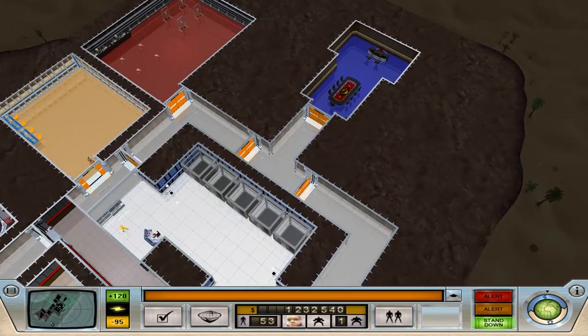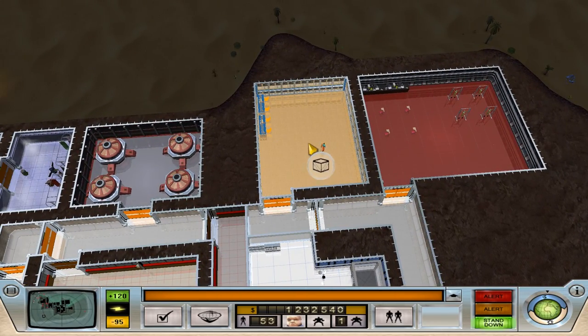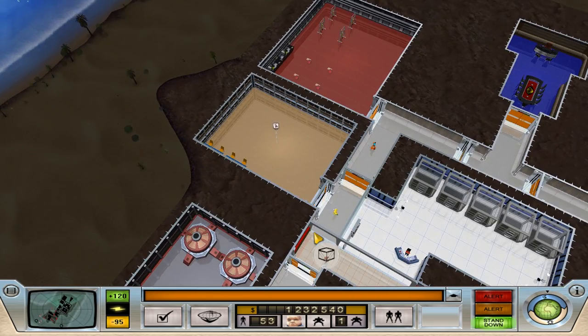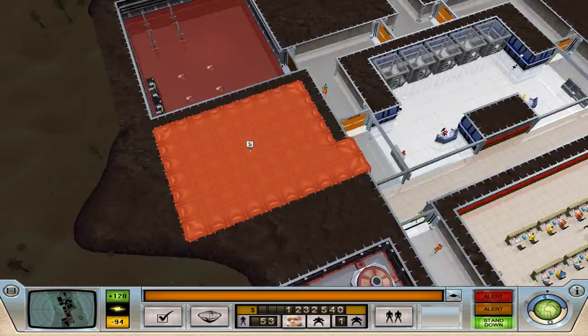The other thing is I'm pretty sure the research lab has to be a little bit bigger than it currently is, so we're going to adjust ourselves here. You need to move, because I want to get rid of the archives for a little while, and we'll move the training down a little. We have to wait for a little guy to run in — oh, he's already on it. My workers are great; they're very good at their job.